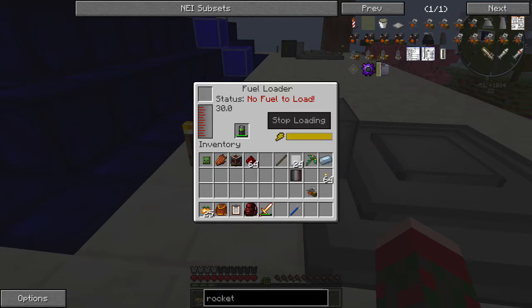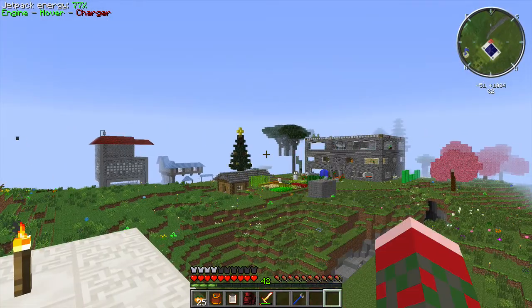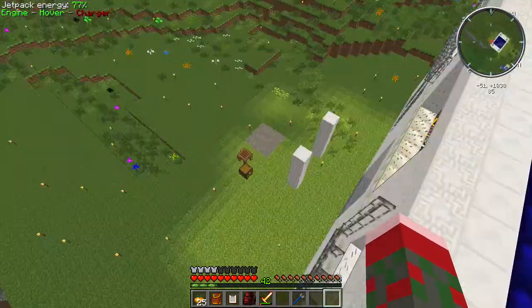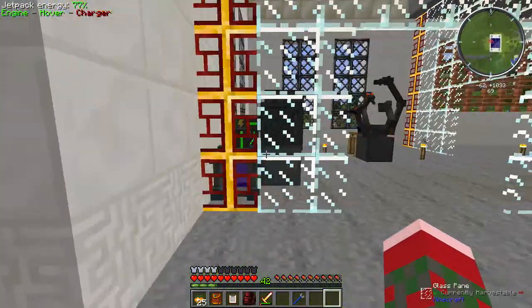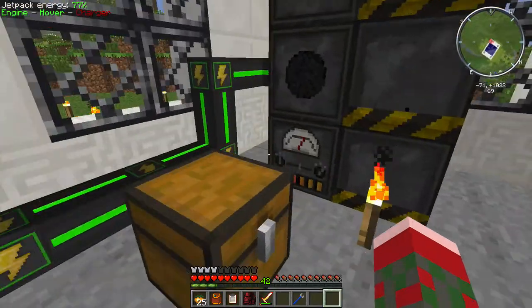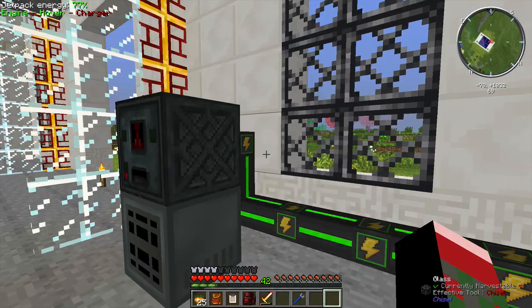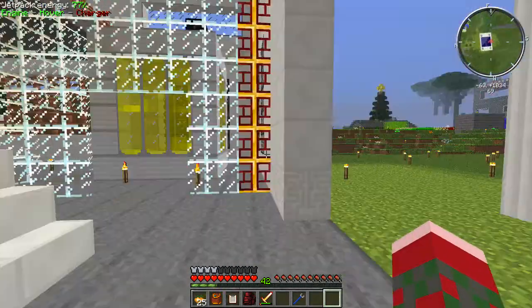If you run low on power, you can just take the battery over — you can recharge it in most types of recharging stations, including Mekanism, Industrial Craft. I actually can't put it in a generator, to be honest. But you can recharge it in a number of different ways — you don't have to worry about that.